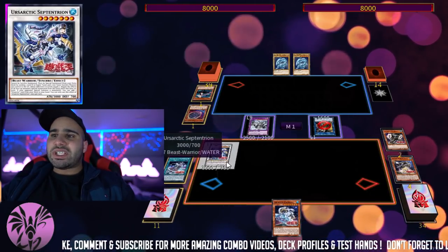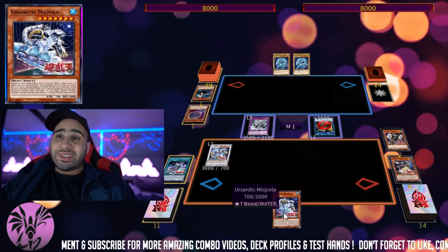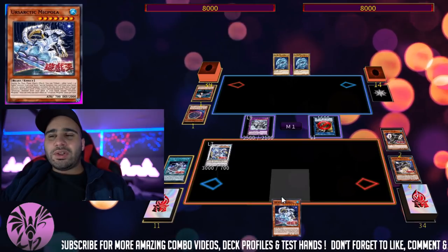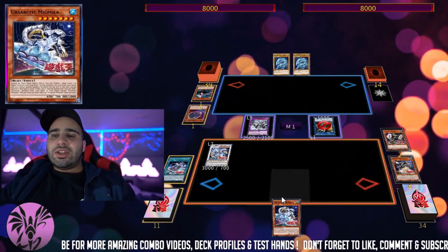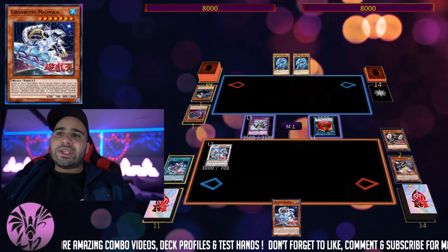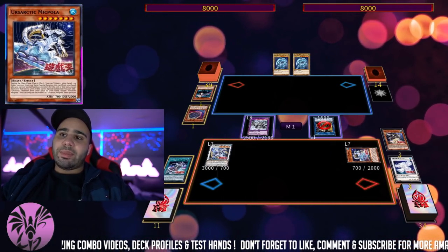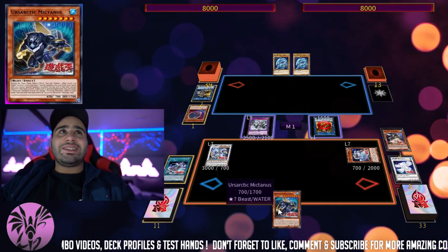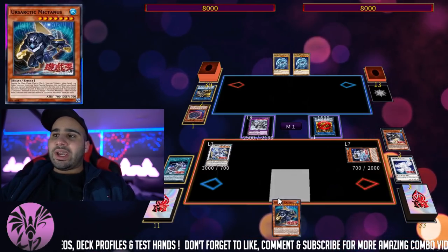Since our opponent special summoned, we can also use the effect of Ursarctic Serpentryon to search our deck for an Ursarctic monster. There are actually two paths you can follow: either the advantage generator or the interrupter for the opponent. Right now I'm showing the advantage generator, so we're getting Mikpola — the searcher from deck to hand by banishing something using the condition of Big Dipper. And this other one recycles back from the graveyard to hand.